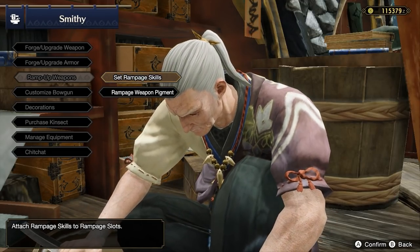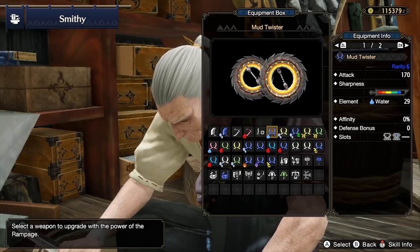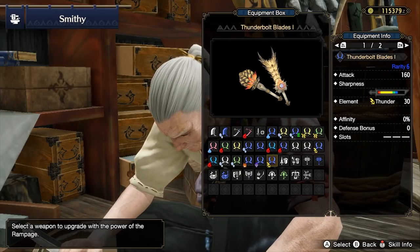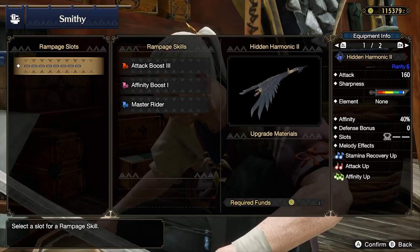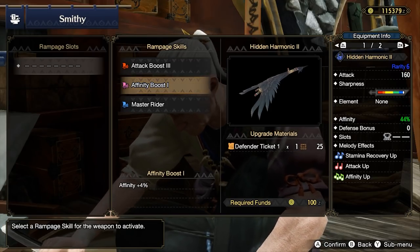After completing the first set of rampage quests, you'll gain access to ramping up your weapons at the blacksmith. There are a few options for each weapon type. As a general rule, none of these really make or break the weapons. As long as you ramp up your weapon, you'll be fine.